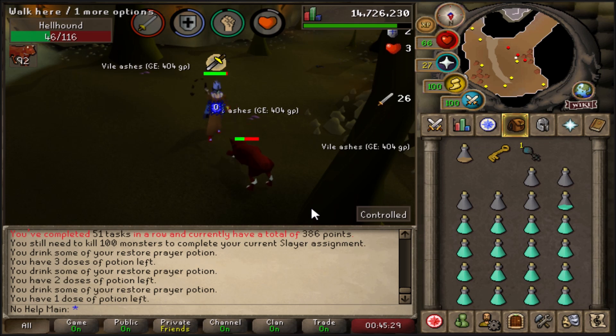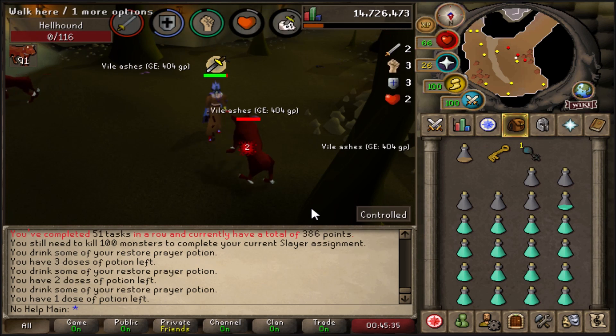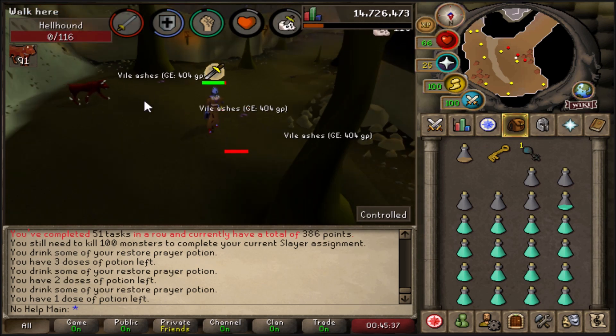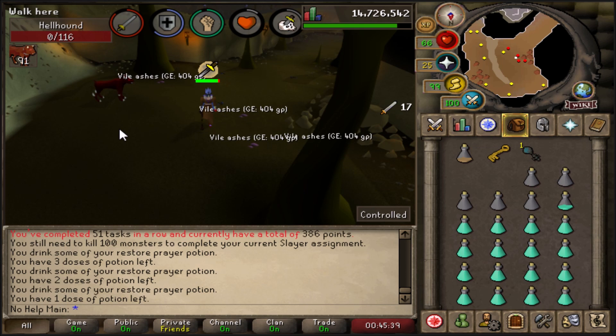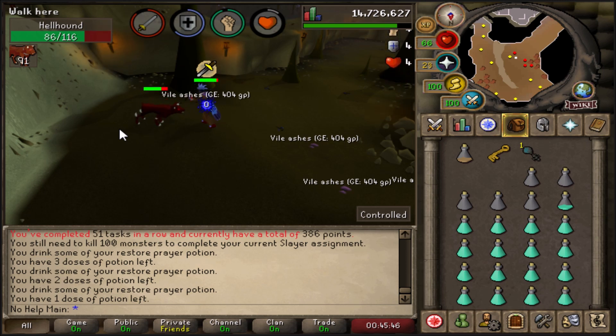Getting Barrows Gloves is like hitting two birds with one stone — you're doing so many quests and getting those out of the way, and the quest requirements will have you skilling and doing combat anyway. Set yourself the goal of Barrows Gloves and chip away at it a little bit at a time.